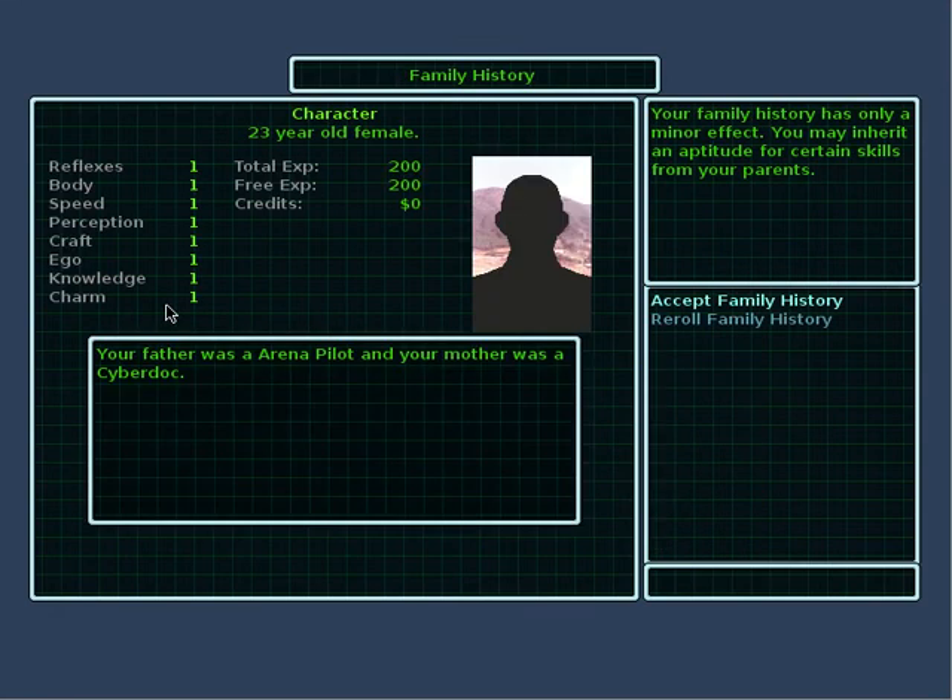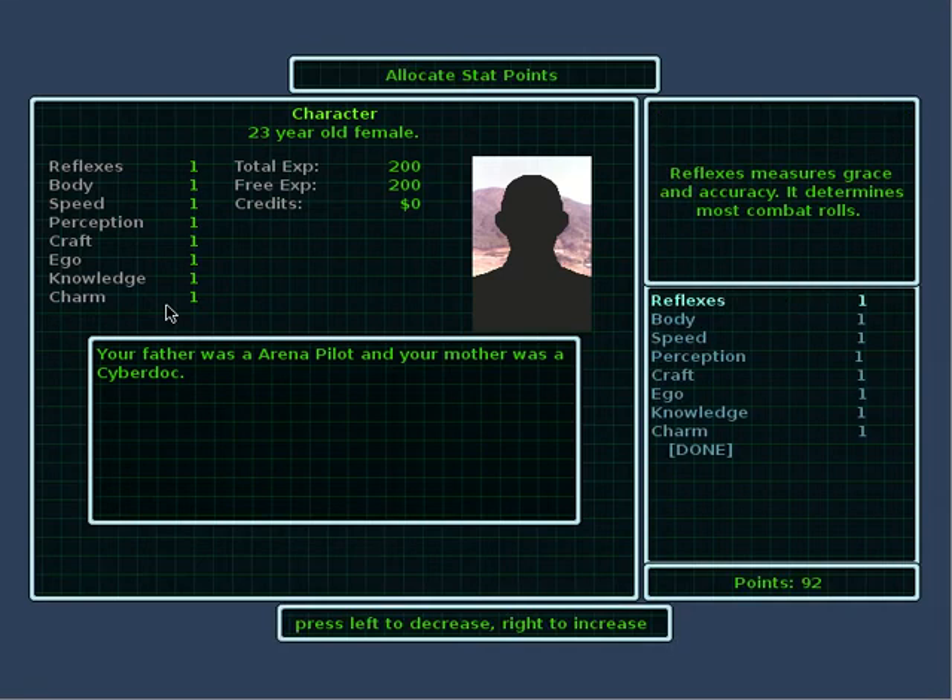Family history. Your family history has a minor effect — you may inherit an aptitude for certain skills from your parents. Your father was an arena pilot, and your mother was a cyber doc. Let's accept that, that's good enough.